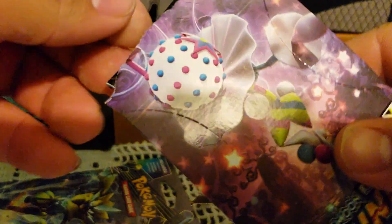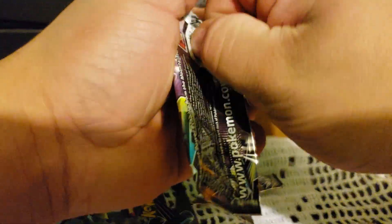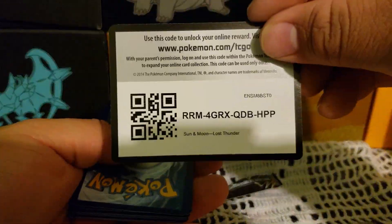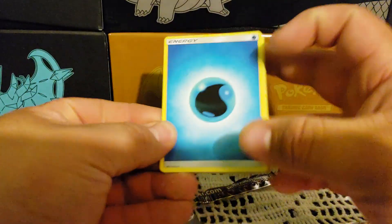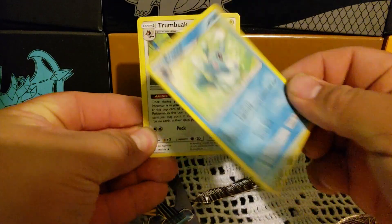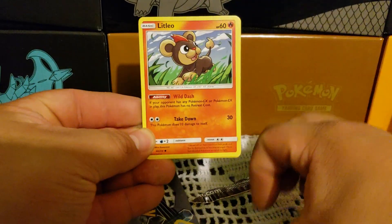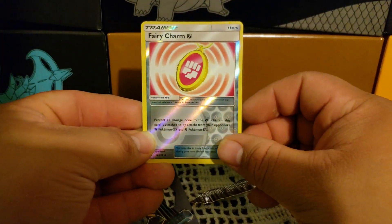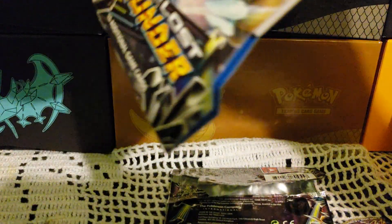Two more packs — hopefully we get something good here. We have a Jangmo-o Mask, Skiddo, got a Fairy Charm as a reverse, and the rare is a Cobalion holo.